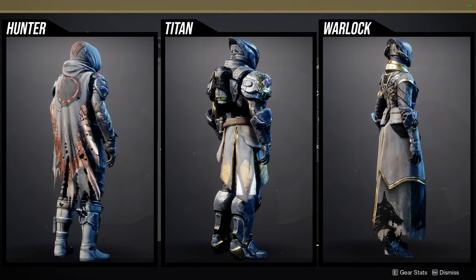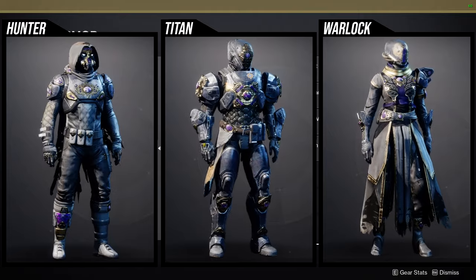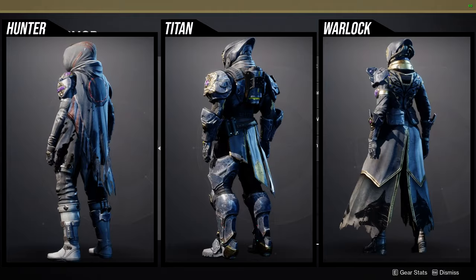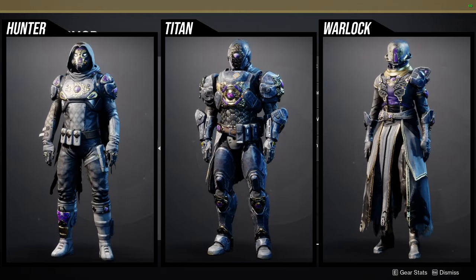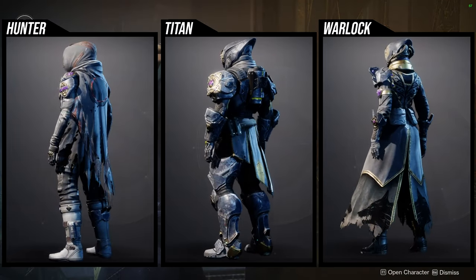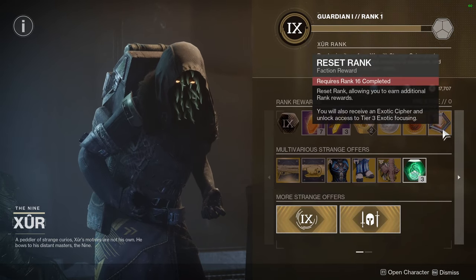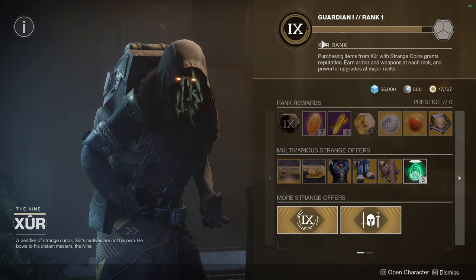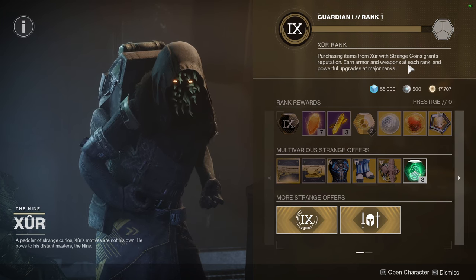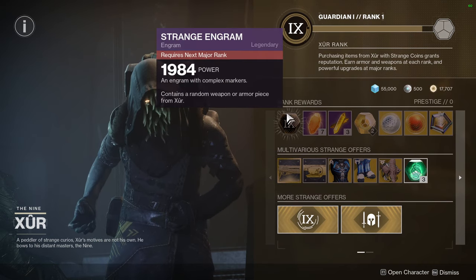For the Warlocks: the helmet is really cool, the chest piece is really cool especially if you want an Iron Banner-inspired look, the arms are decent, the boots are whatever, and the bond is definitely whatever. Let me know what you guys are picking up from Xur — I think his new format is really cool. Purchasing items from Xur with strange coins grants reputation, and you earn armor and weapons at each rank with powerful upgrades at major ranks.